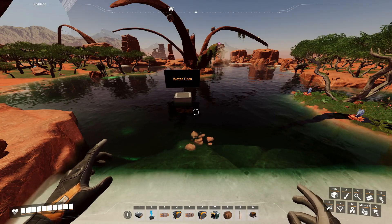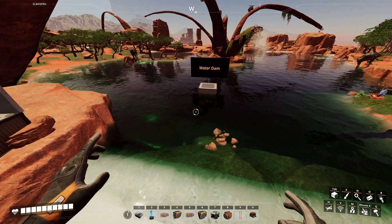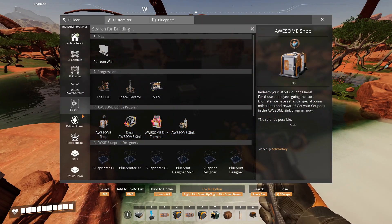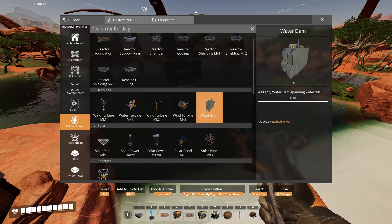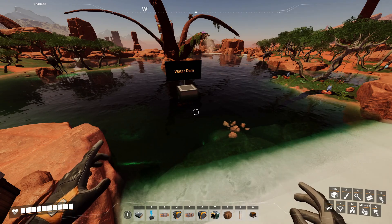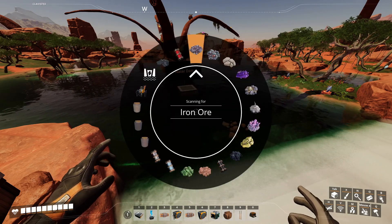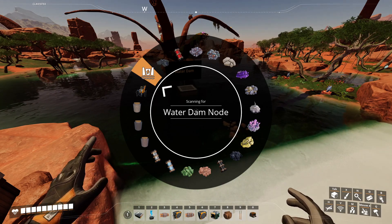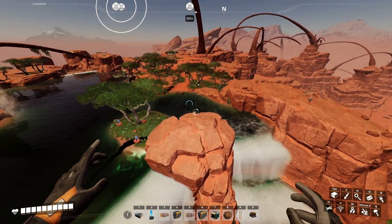Next up, we have the water dam. The water dam gives us the ability to create hydroelectric power and generate water as well. The dam is under Refined Power — you can look for it under turbines, it says water dam. You can't just place the water dam anywhere; you have to find a node that supports it. In order to do that, hold V as in Victor, and we're just going to scan for water dam nodes. We have one right there, one right there, and one over there.